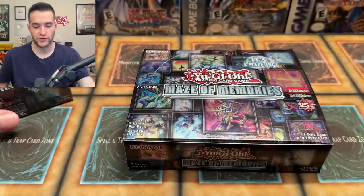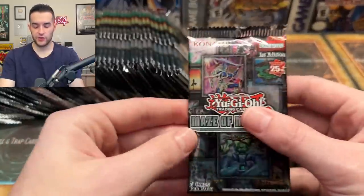We're going to start ripping these packs — 24 packs in each box, 48 total packs in this opening. I'm really excited for this; I love opening new sets especially when they have old school cards inside.